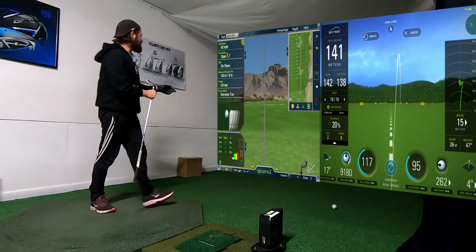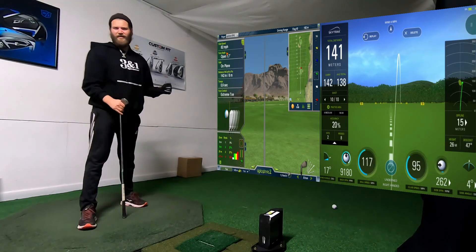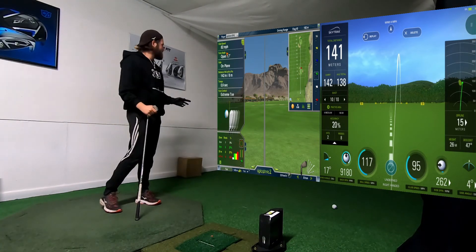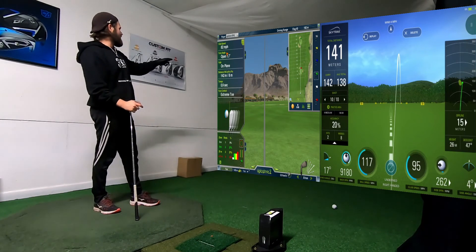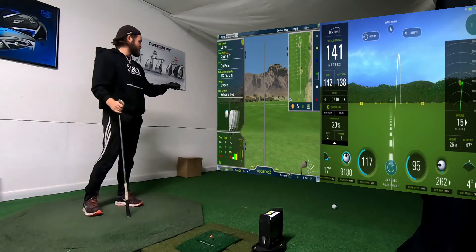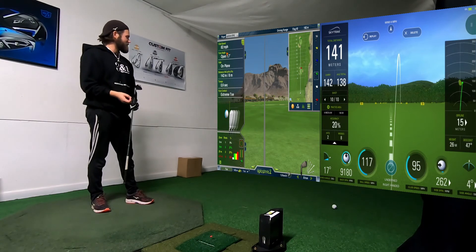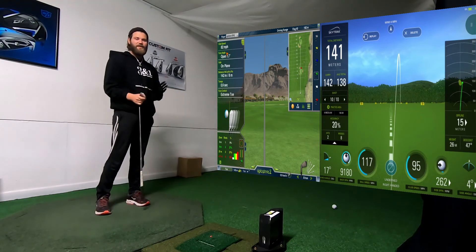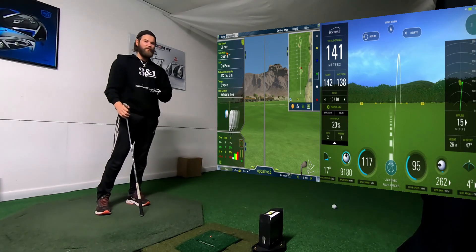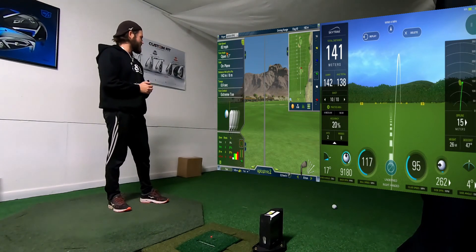As you can see on the screen, the ball flights are very similar. There are some differences in swing speed though — the OptiShot shows 82 miles per hour and the SkyTrack shows 95 miles per hour. I know for a fact that I hit my 8 iron around 90 to 94 miles per hour. Okay guys, we have the 10 shots here with the 8 iron.